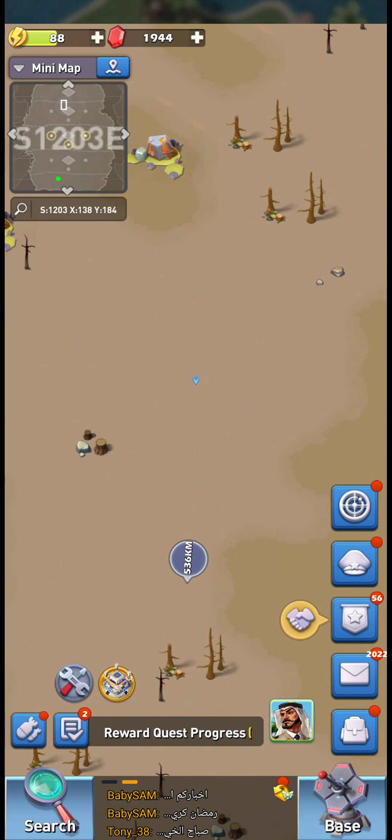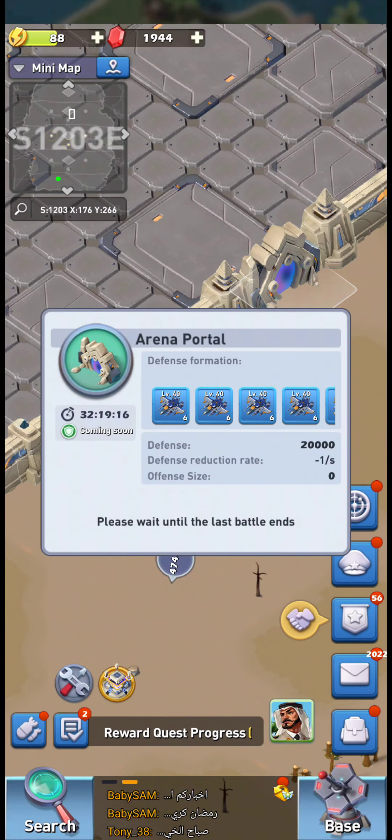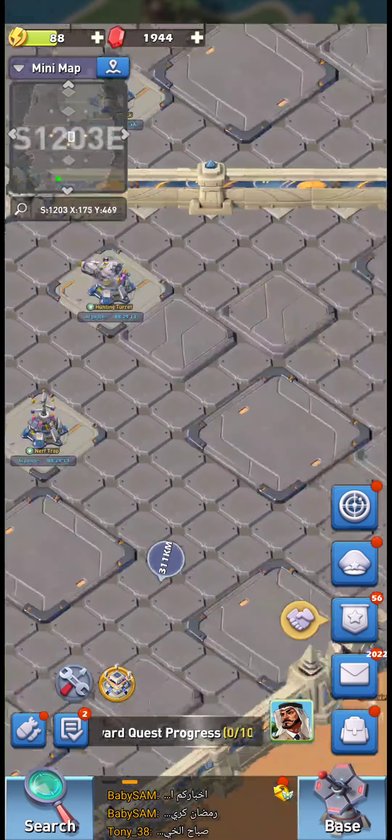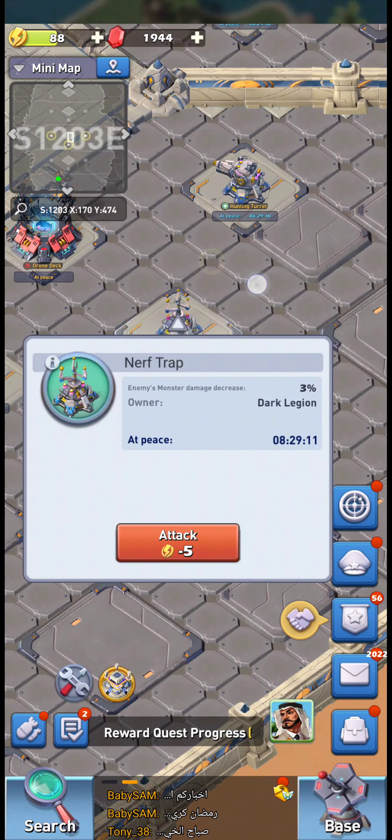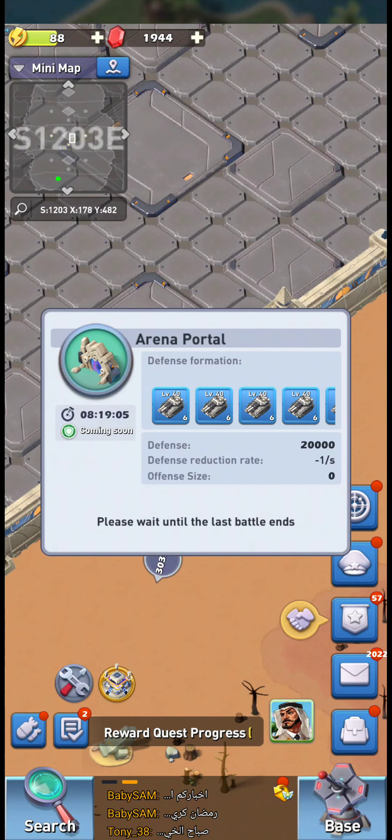The defenses are fairly weak. The later stages do not appear to have stronger defenses — they are level 40, and the things later on are actually level 22. So essentially you need 20,000 march-seconds. If you have 20 marches from five players, you need 1,000 seconds, or around 15 minutes. It takes a bit depending on how active your server is.